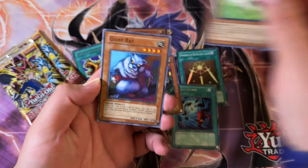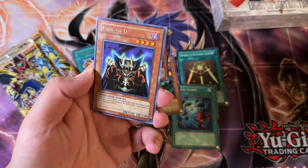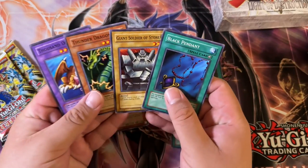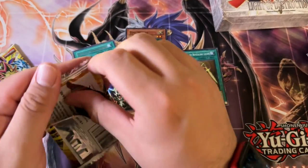Second pack here: Nimble Momonga, Giant Trunade, Molten Destruction, UFO Turtle, and then Lord of D — to go with that Flute. They knew what they were doing. Lord of D and then a Flute — they knew what they were doing, and I'm just going to go with that.